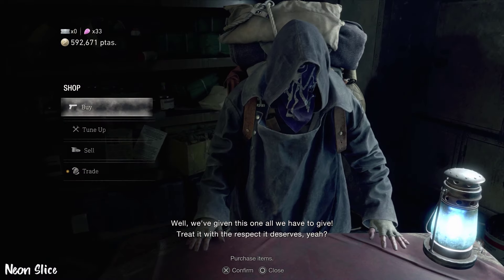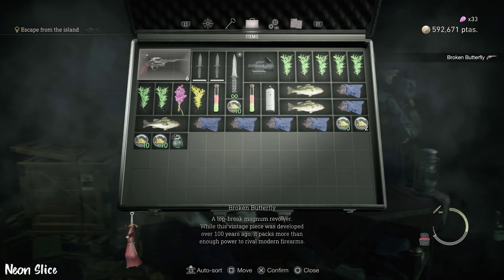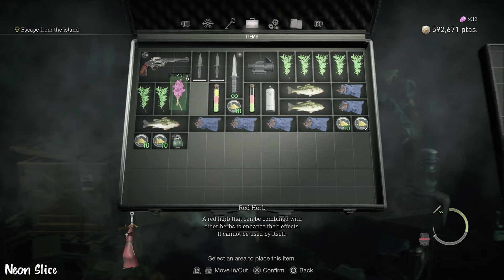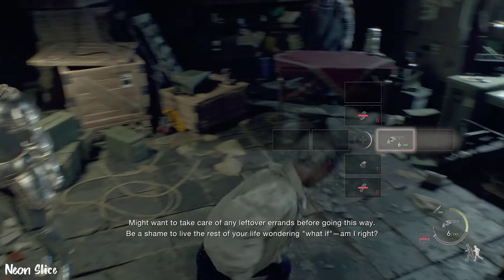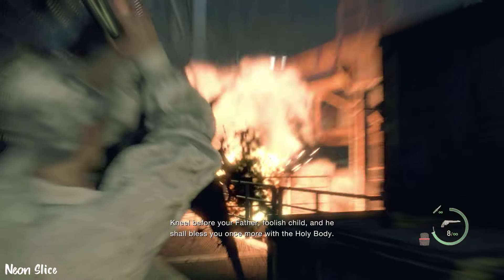It deals 40 damage and does it a lot faster than the Hand Cannon. Let's try it against Saddler and see what we can do with it.